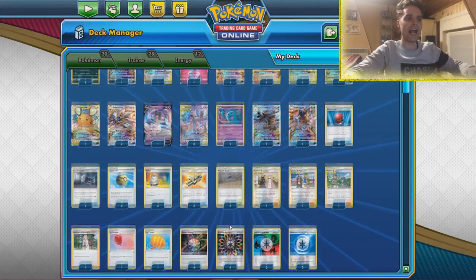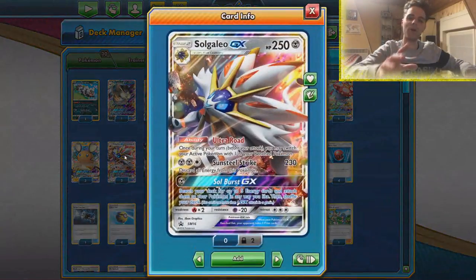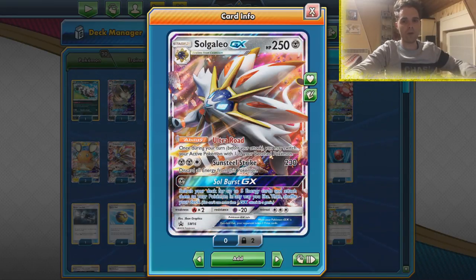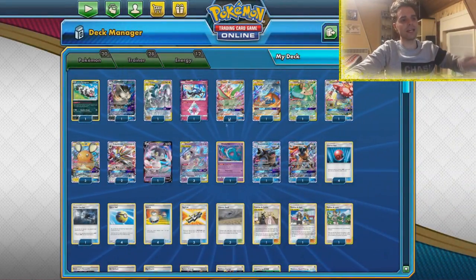It's not the welder build, it's not the handlocked Malamar build — it's going to be the special energy build, that's what I'm calling it for now. We have lots of special energies and the reason we are making it work is all thanks to Solgaleo — not the Turbo Strike one, but Solburst GX.